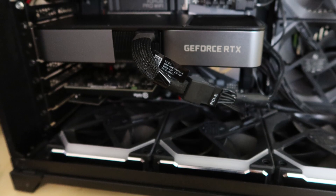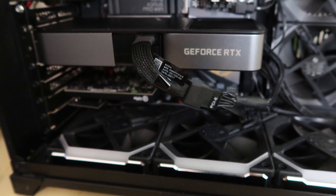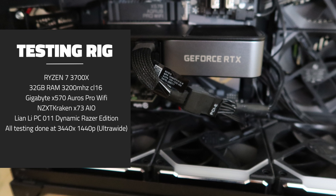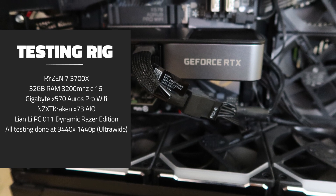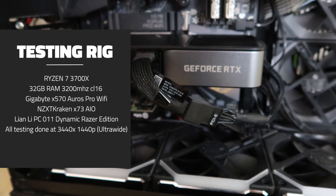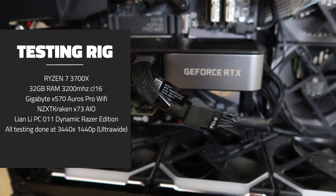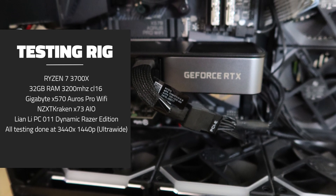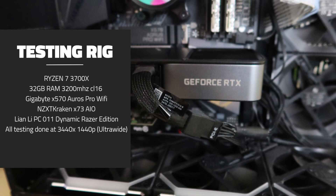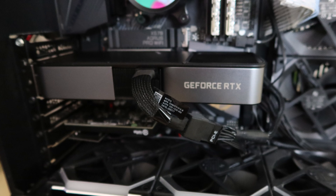For testing, we're using the same configuration as my previous tests. Both cards will be paired with the Ryzen 7 3700X along with 32 gigs of RAM, within the same Gigabyte X570 RS Pro Wi-Fi motherboard inside my Lian Li case. The resolution will still be 1440p ultrawide to keep it balanced with all my other tests. Now let's get into the results.